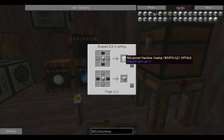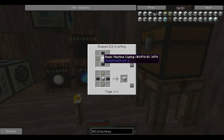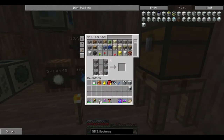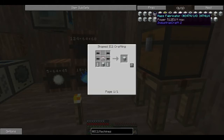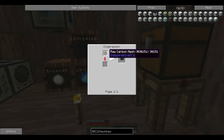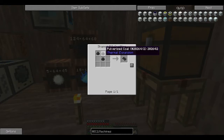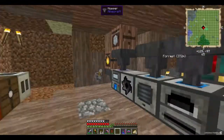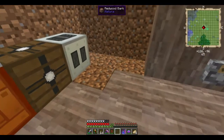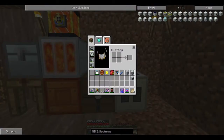The machine casing or machine block is sort of like the machine frame from Thermal Expansion. Sorry if you can hear those dogs outside — they're about three streets away but I can hear them, so you probably can too. Sorry about that. I want to build an induction furnace, so I need carbon mesh, carbon fiber, and coal dust.